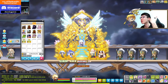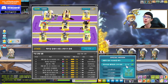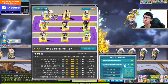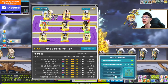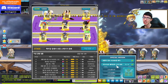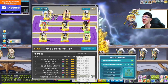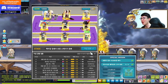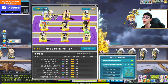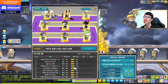You can flex on people with this chair because it can only be obtained by soloing Normal or Hard Lotus/Su on three different characters during the entire event. Even if you clear it one week and then use the same character the next week, it doesn't count — it must be three completely different characters. Basically three characters solo-clearing the boss.